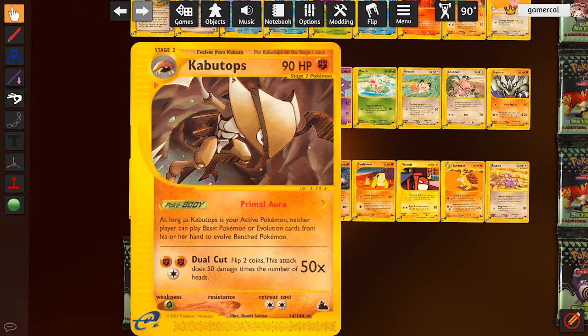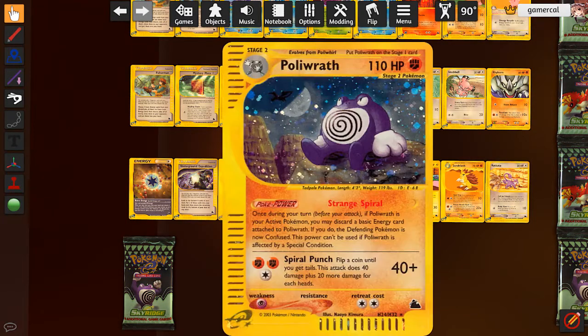Kabutops - I mentioned this is really good. Unfortunately we don't have the other Kabutops anymore, so we'd have to rely entirely on this. If it's active, neither player can evolve their bench Pokemon. So it does stop you as well - something I didn't note. You can always double-gust around it though. Dual Cut is passable, but this is an evolution jammer and we're not in a basic-heavy format. Evolutions are everywhere, and if you can jam them quick enough this is insane.